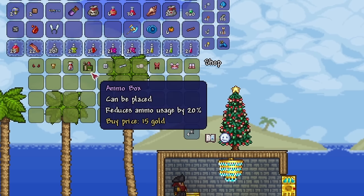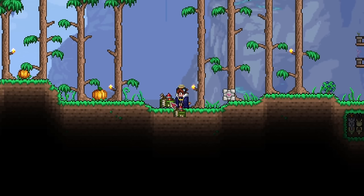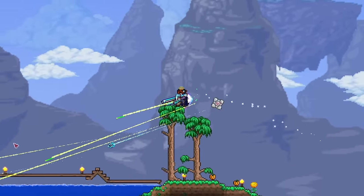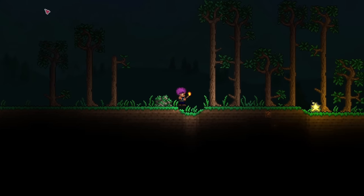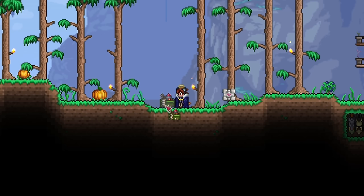Next up, we have the ammo box. The ammo box is a furniture item you can place down, and right-clicking on it gives you the ammo box buff, which reduces your chance to consume ammo by 20%. For rangers who use hundreds and thousands of bullets, this buff makes life so much easier. Less ammo consumed means less time restocking and crafting new stacks, which really helps when using rarer ammo like holy arrows or glorified bullets. Definitely a must-have for ranged weapon users, and I'd recommend picking one up even if you're not a ranger.